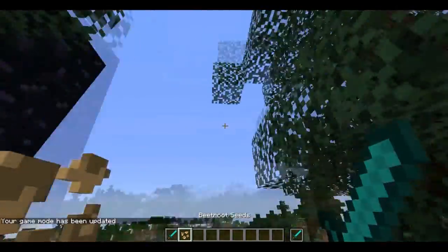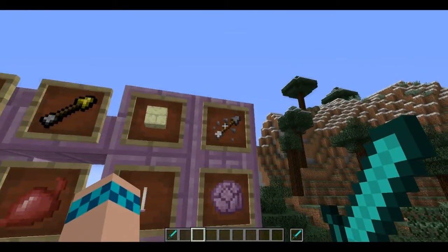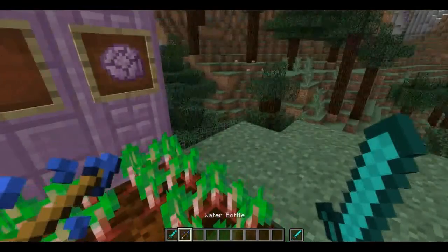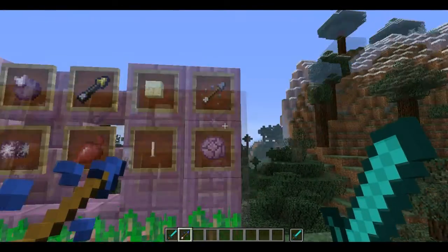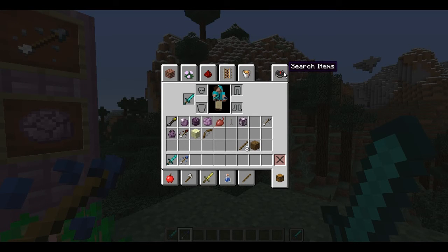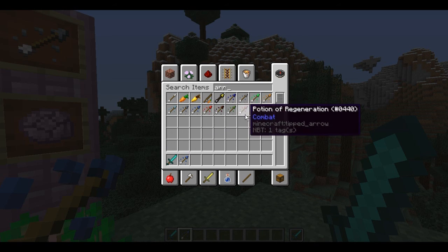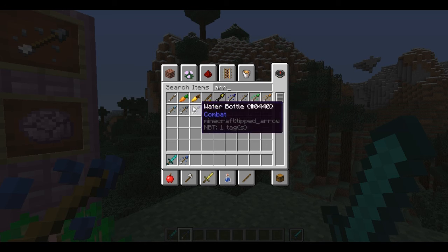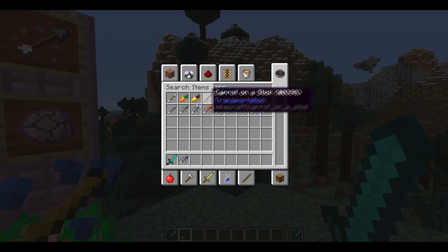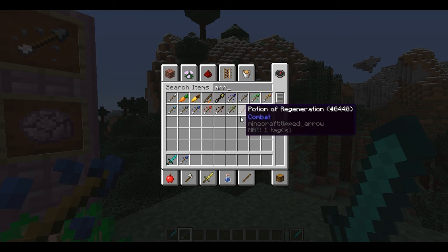You can also have special tipped arrows. All arrows have the name of the potion effect they carry. This one is just a water bottle arrow and I'm pretty sure it does nothing, but these are essentially splash potions that you can throw with your bow.